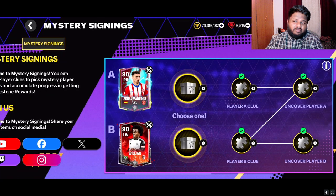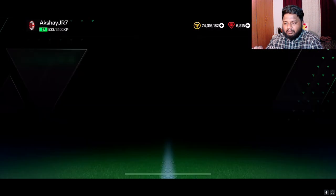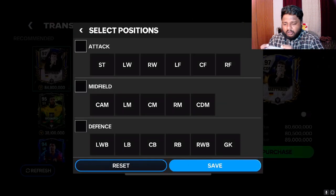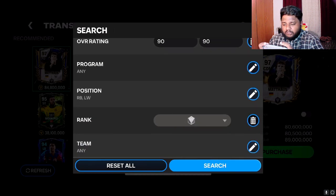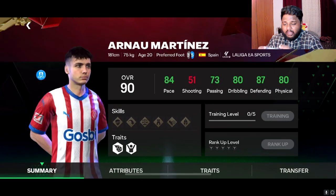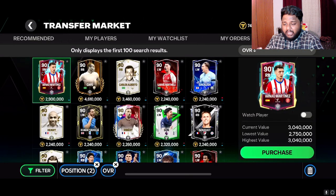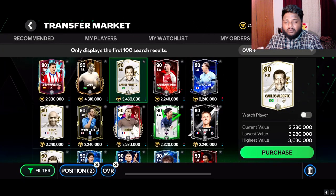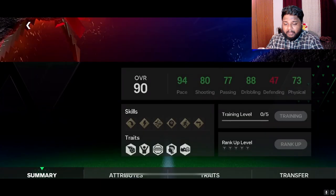If you're going for a fullback or a winger, make sure the player has good pace, even for a 90-rated player. Let's go to the market and compare — same position, same overalls — and see what the best options are. Kafu has an 89-rated card going for around four million right now, and this Martinez card is going for around three million. Martinez has 84, and Carlos Alberto has 90.